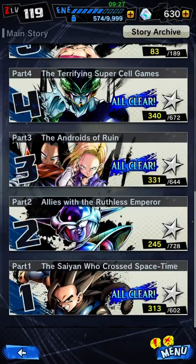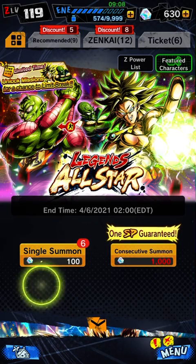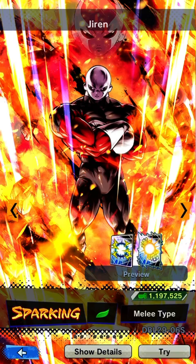Now for summoning. In the summon menu you'll see a banner logo. There are single summons that cost 100 Chrono Crystals and get you one character, and multi-summons that cost 1000 but get you 10 characters. In this case there's a sparking guarantee on the multi-summon, which gives you a good boost and lets you see all the featured characters.